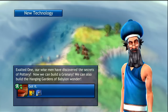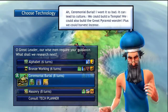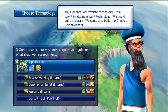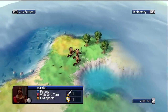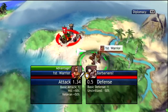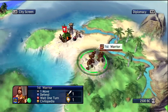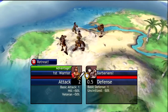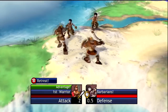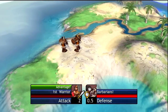We have Pottery, which is very important, and Masonry will be next. Actually, let's go for the Library first and take advantage of the dye we have for science research. With the Library we should be able to get all those technologies faster than anybody else.